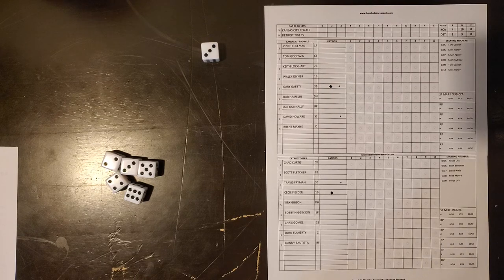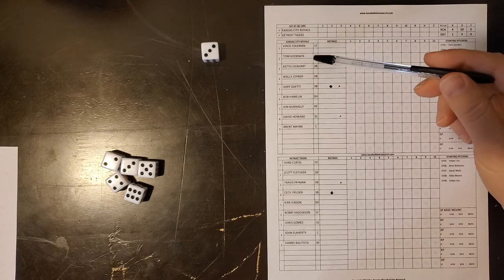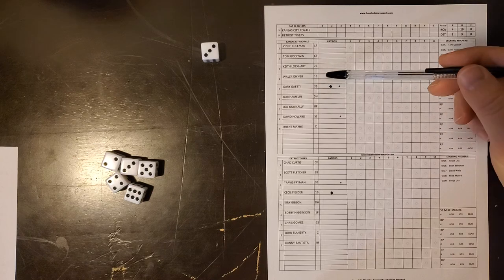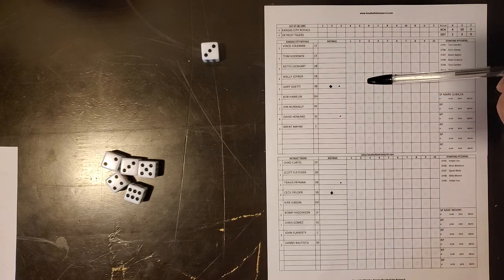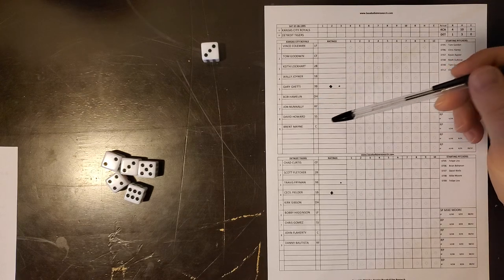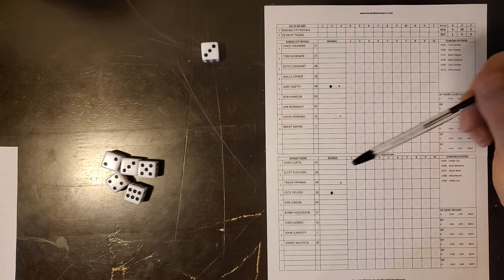Let's go through the starting lineups. For Kansas City, it's going to be the speedster Vince Coleman in left, Tom Goodwin at center field, Keith Lockhart hitting third at second base, Wally Joyner at first base, Gary Gaiety hitting fifth, Bob Hamlin as the DH, Joe Nunnally in right, David Howard at short, and Brett Main catching.